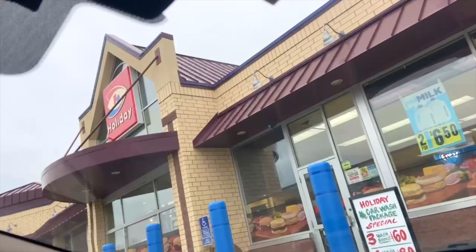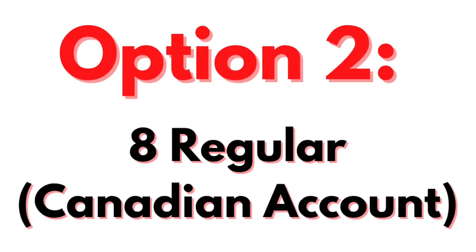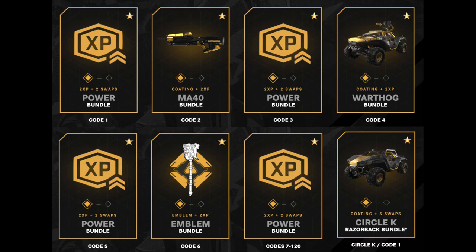So that brings us to option number two. If you register on the Rockstar website with a Canadian account, then you can see a roadmap similar to this. The fourth can is the Warthog all the way to the eighth can being the Circle K Razorback. So if you register with a Canadian zip code, your eighth can can be redeemed for a Razorback.